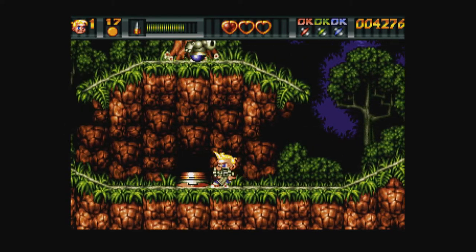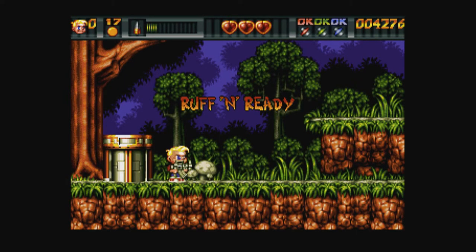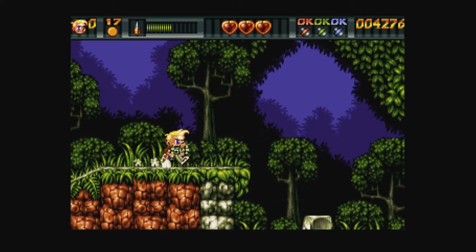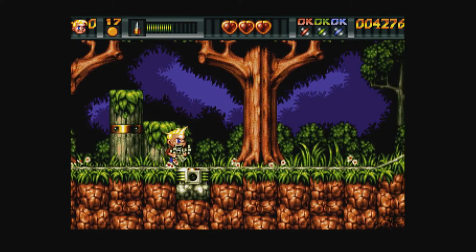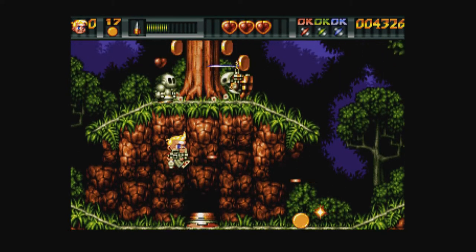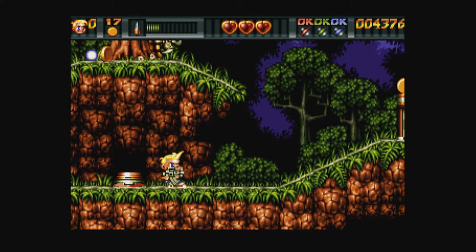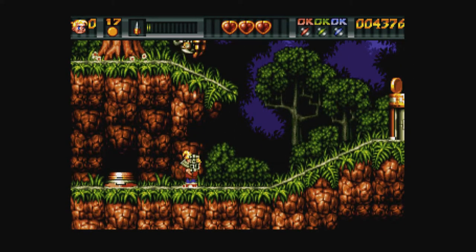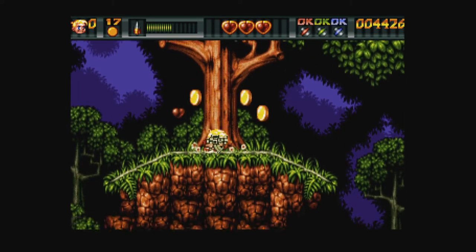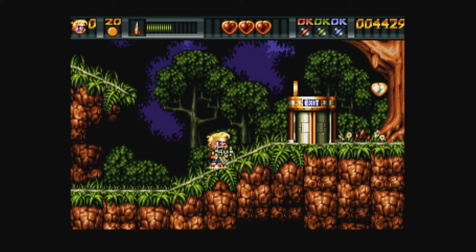Oh, that's an exit for the level! Let's kill one more guy. Starting the level — oh, everybody's dead already. So let's go right to where I was. I kind of like that — you just need to kill the guys you haven't killed yet. That's pretty cool. I don't mind going back to the beginning of the level when that happens. Collect coins — you can probably buy stuff later.